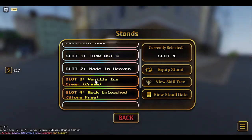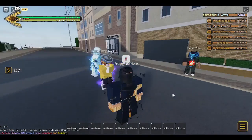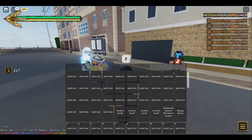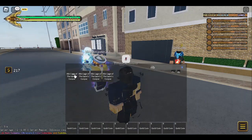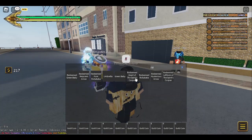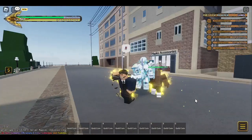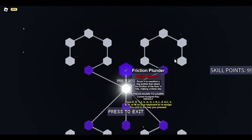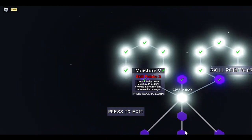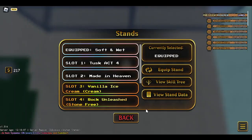Let's look at Soft and Wet — new stand right there. We're gonna go to Rib Cage, that's how you get it. We're gonna use the first Rib Cage, spoiler if I get it on the second one. Soft and Wet right here — I got no stats in me but it's okay.